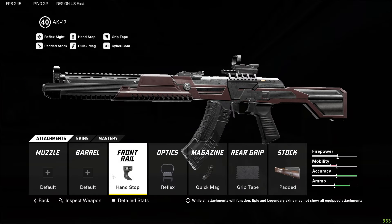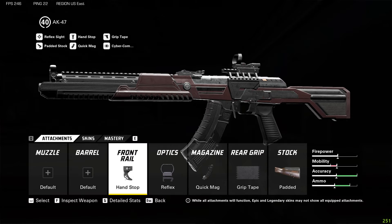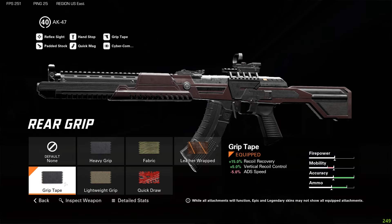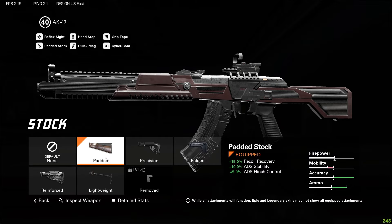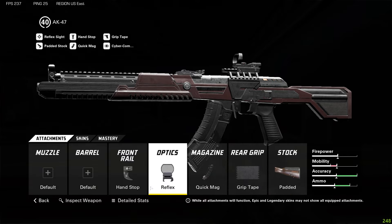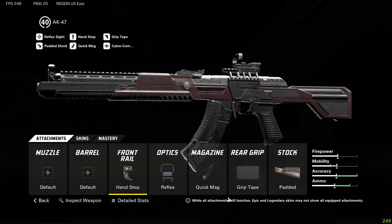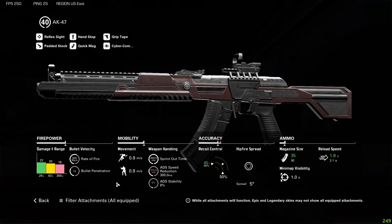Moving on to the next class, I have the AK-47. I'm running the hand stop front grip, reflex sight optic, quick mag magazine, grip tape rear grip, and padded stock. This makes the gun super accurate and allows you to control the recoil a lot better, which is the main downside of this weapon. It hits very hard but it's hard to control, so these attachments allow you to control the weapon a lot more easily and hit your shots to win more gunfights.